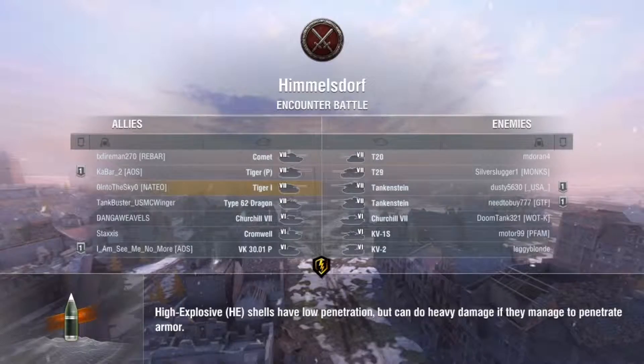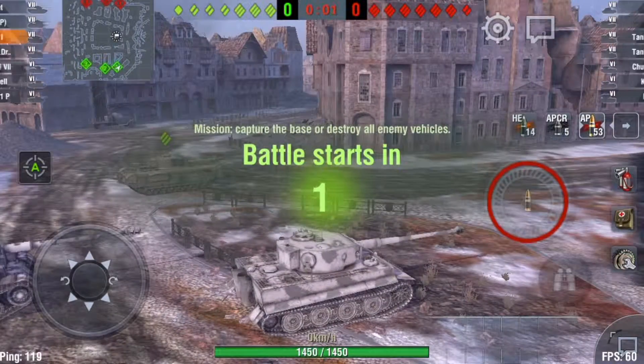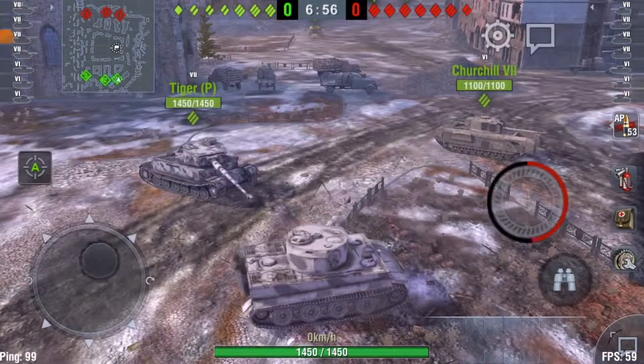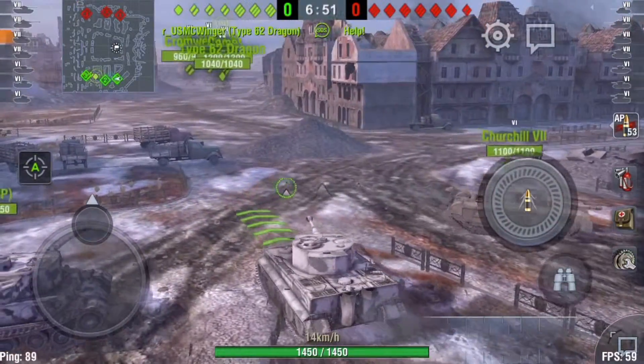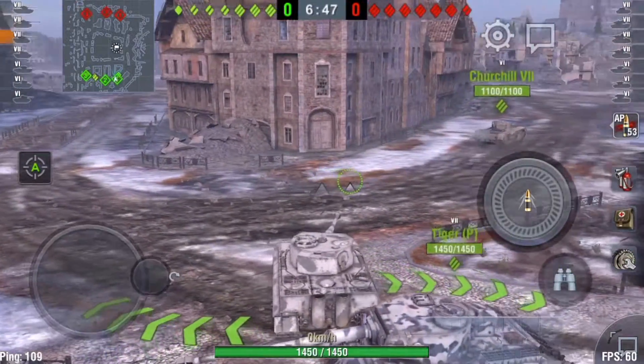It looks like we're in the Himmelsdorf map, and we're ranked pretty high in the tiering system. We've got two enemy Tankensteins on the enemy team and they're in a platoon, so that's pretty dangerous. We also have a light tank Type 62 Dragon. Let's take a look around — we've got a Churchill and a Tiger P. I'm going to wait and see where everybody is going. We'll be moving in the same direction. The Type 62 is going that direction but everyone else is coming this way, so let's stay with the big group.